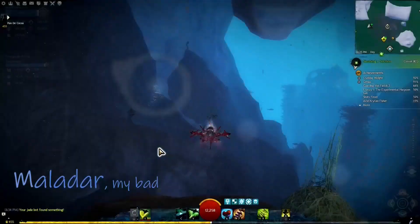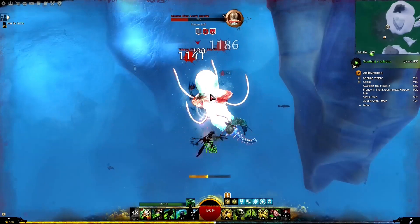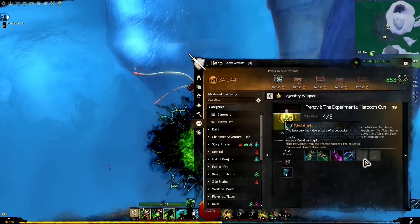Next up we need a jellyfish stinger, and we're going to get that from Frost Gorge Sound. We go into the Moldarmark Inlet, find the big jellyfish, beat him down, and take a stand.